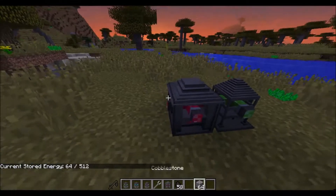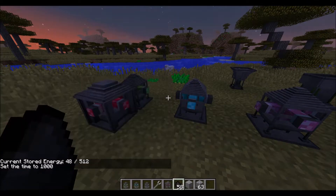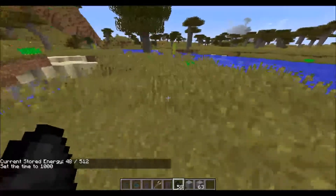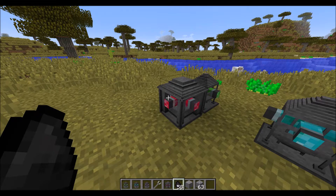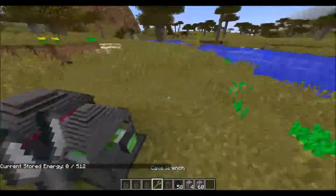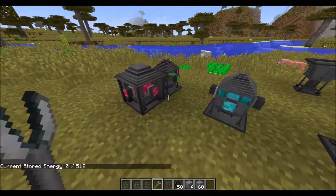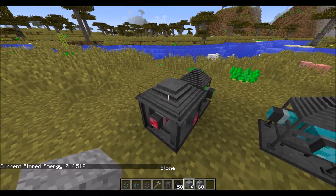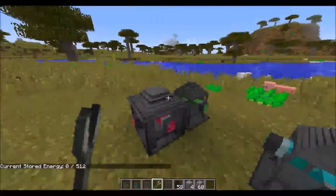One cobblestone uses 16 energy, which is the same as one piece of coal. So smelting things requires one coal equivalent. You have to think about that - that's really inefficient. However, it's instant. It smelts instantly. Rather than smelting eight items over the course of 1600 ticks, which is like 80 seconds, it smelts one item over the course of one second - or just instantly. So you've got to think about that when you're balancing this mechanic.